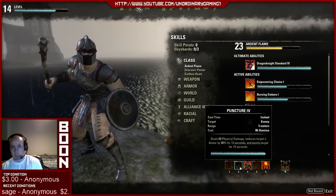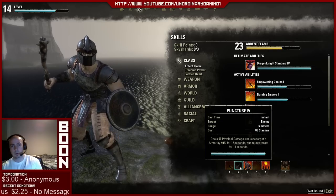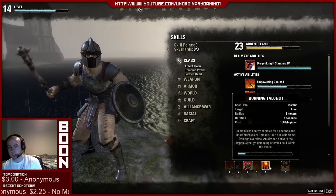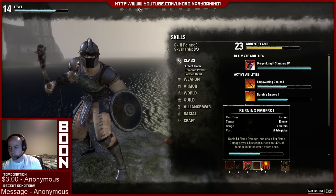Your next spell is going to be Puncture. This actually uses stamina instead of magic, and it's your only taunt. You don't have any AoE taunts at all to start with, so you're going to couple this with Burning Talons, because Burning Talons is going to CC everybody in the area and you can run around and Puncture everybody to taunt them all.